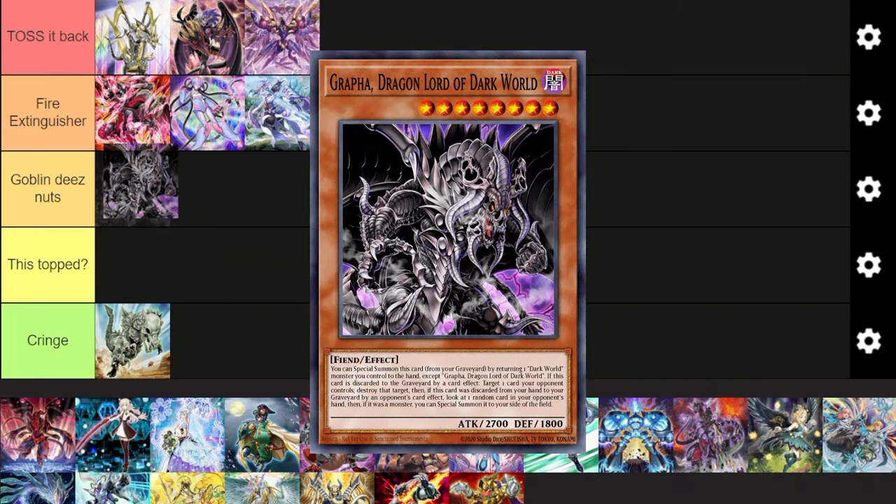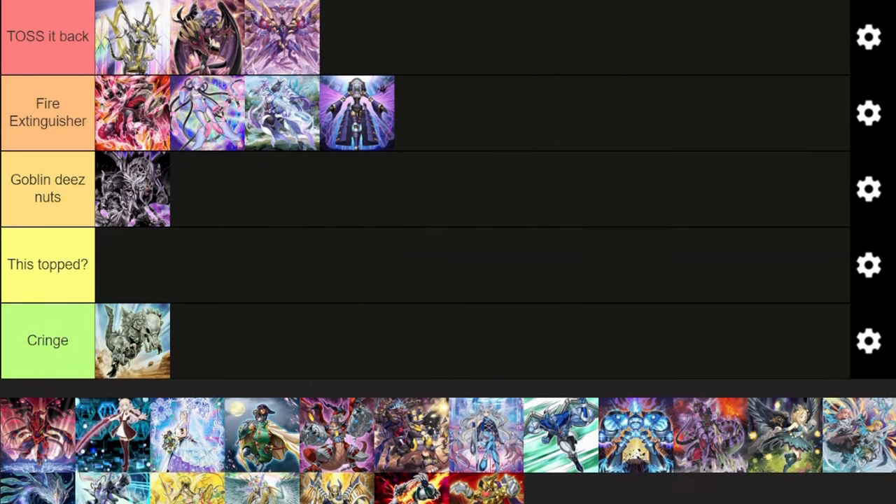Next up, Dark World. Probably the top of mid-tier Goblin These Nuts, just because there are so many hand traps this format — specifically Droll and Dimension Shifter — which just kill Dark World. Dark World cannot play through either of these cards. So just for that alone, it's really hard for Dark World to be good right now. But if you can avoid those cards, that's great — just in the format we're in now, I don't think Dark World is the best.